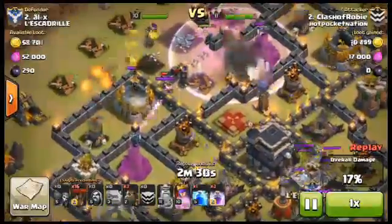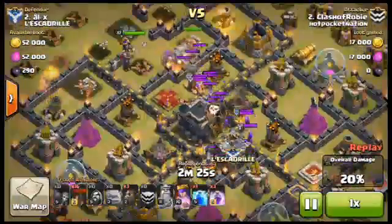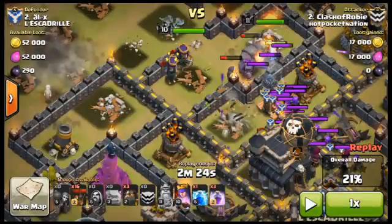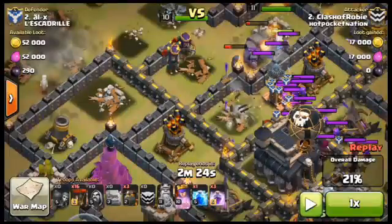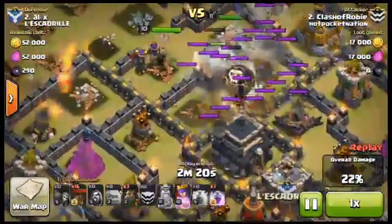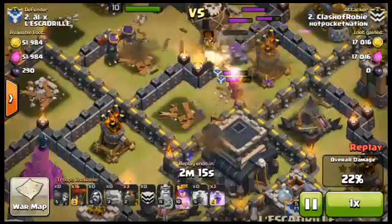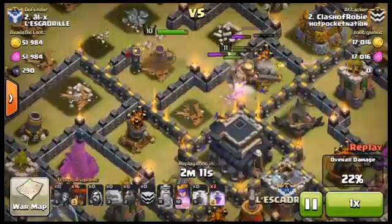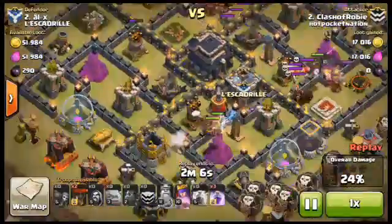The Golems are distracting defenses well — the Infernos are on them. I was able to pull the Clan Castle troops. The Queen is behaving exactly as I want, heading toward the enemy Archer Queen stand, and the next closest defense is an Air Defense. I drop the Lightning Spell on the CC troops — just a few Wizards — to help take them out. The King finishes the remaining CC troops, and the Golemites take out that last Air Defense.